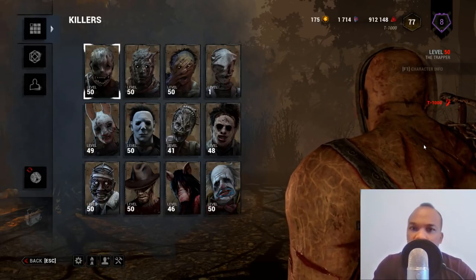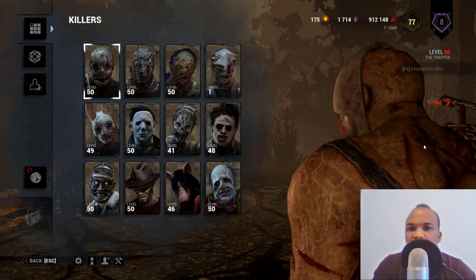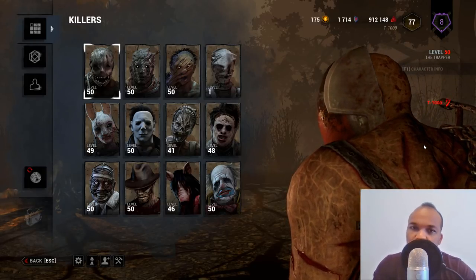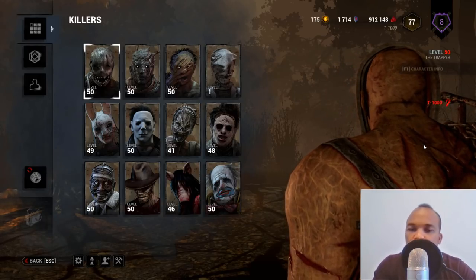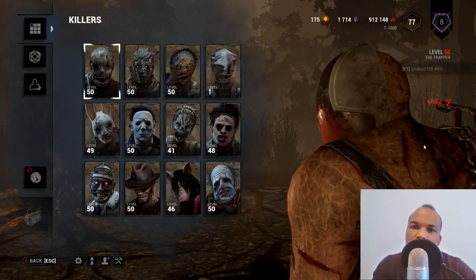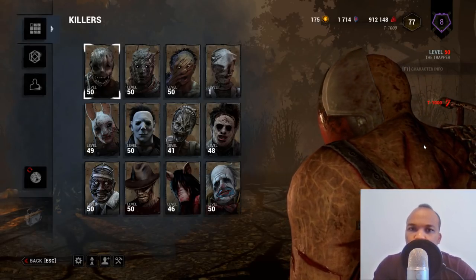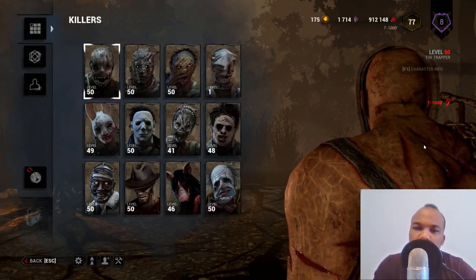This complete guide will be divided into four main sections. First, we'll talk about the unique abilities of the trapper — the advantages and disadvantages compared to other killers. Second, we'll discuss the best perks to run with the trapper. Third, the best add-ons. And finally in part four, strategies you can employ, including clips from actual games, to maximize your kills.